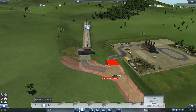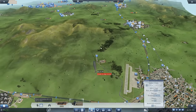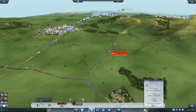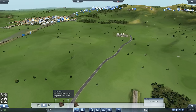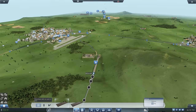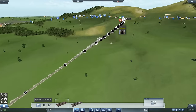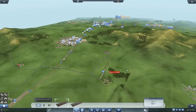There we go — terrain alignment done. We've got that station in. Now we need to put the other end in. We're heading around that oil refinery, so we'll put the station in there. Then we'll put in a train track — I'll probably double track this, almost definitely. That's 13 million for a big, deep tunnel. Take it — I love doing stuff like that.